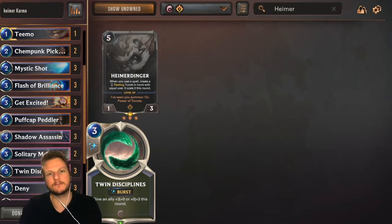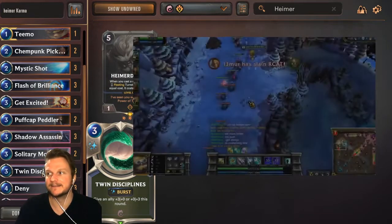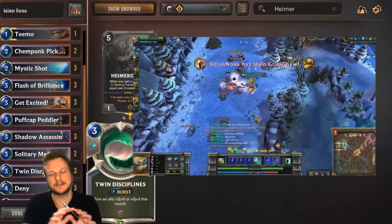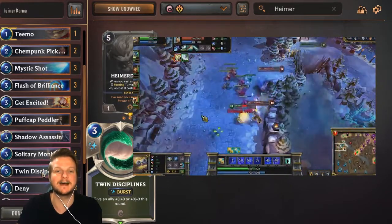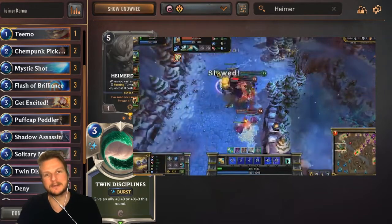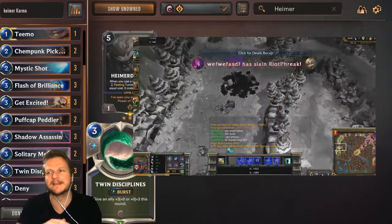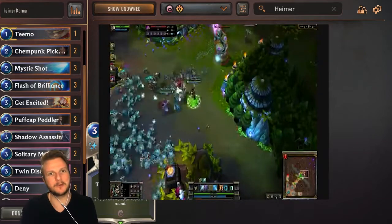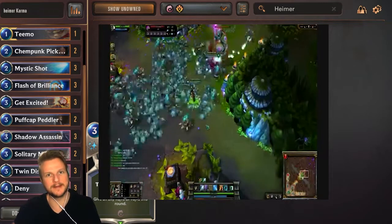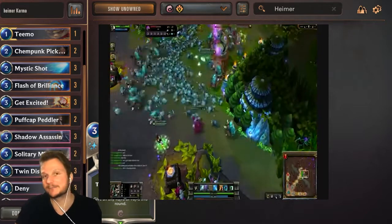I really want to reminisce a little bit about Heimerdinger being one of my favorite champions in League of Legends. Back in the day you were able to actually place six turrets on the board. His ultimate was actually to upgrade the turrets — you could do all kinds of things with that. You could even block minions walking out of your lane with all the turrets you could place, and then create a minion army, drop the turrets, and boom — pretty cool.